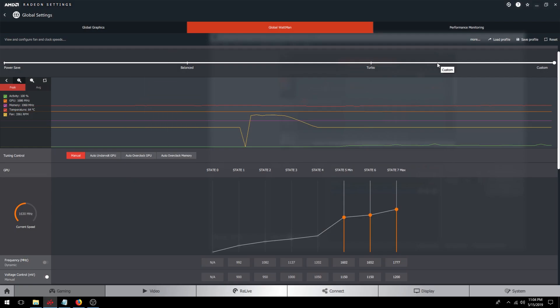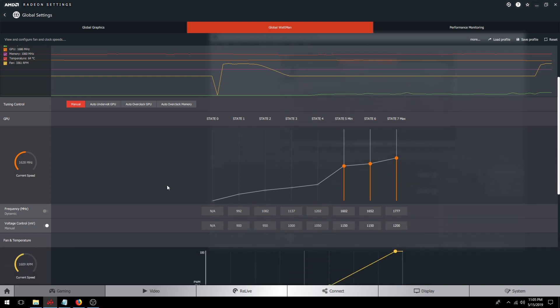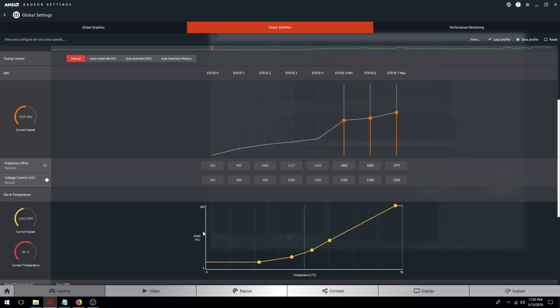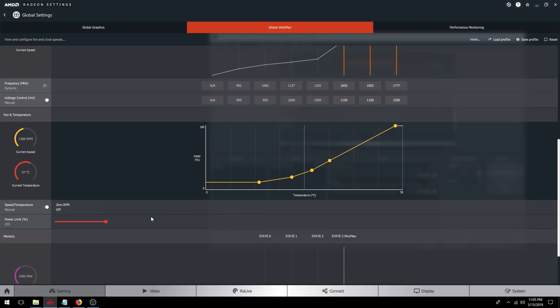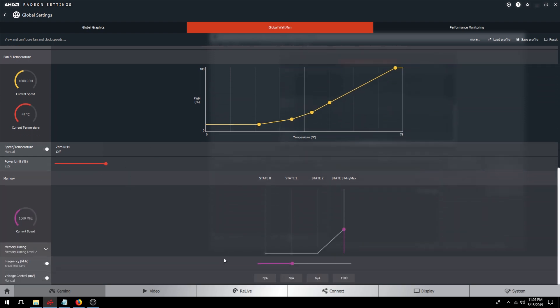Try and set the p-states close to each other. In Wattman — or at least the newer version with the newer drivers — you can set a min and max p-state. From my testing it doesn't actually do a lot, maybe a few megahertz, I couldn't see it doing anything noticeable. But you can set p-state 7 and p-state 6 as min and max, and try to get the frequencies closer to each other than stock. That will get you more consistent frame times.